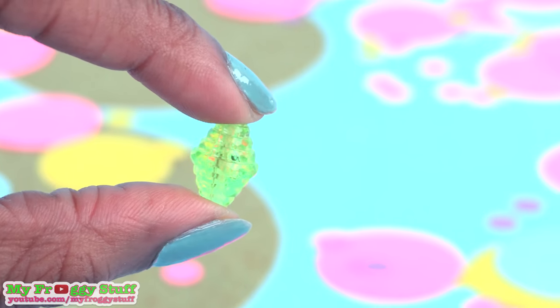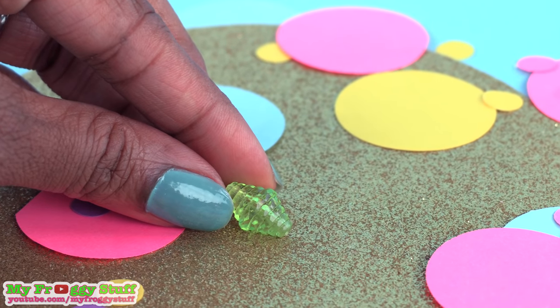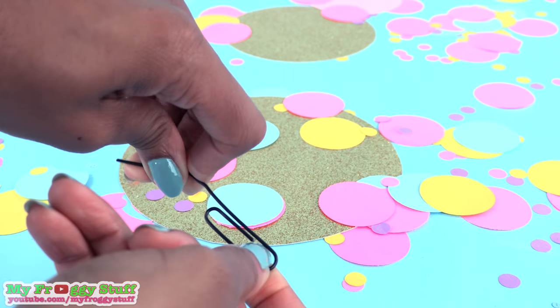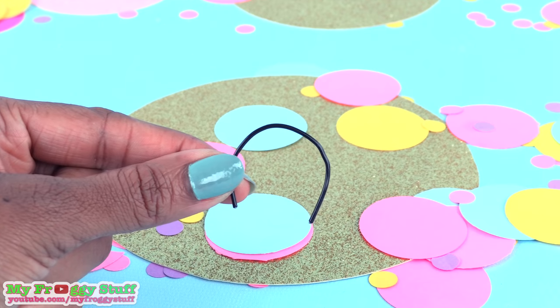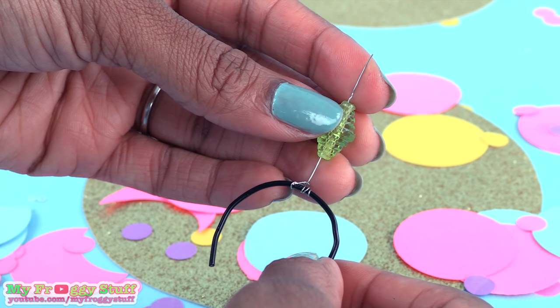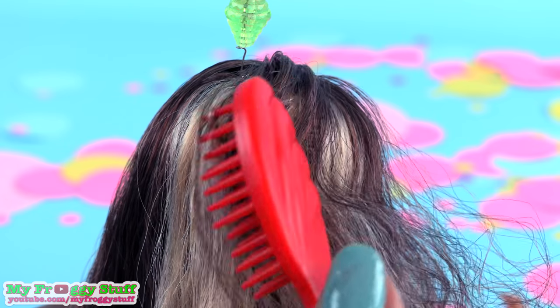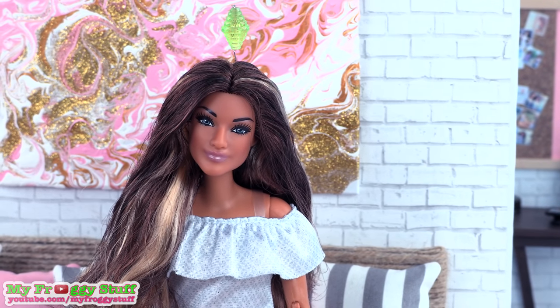Now, to look like a Sim, all they need is that little green crystal that hangs over their head — what is that called? A plum bob? I found these plastic green beads at the craft store. They're a little smaller than I want, but I think they'll work. Unfold a paper clip, bend it to the shape of the doll's head, and trim off the excess to make a headband. Wrap thin wire around the top of the headband and leave one end standing straight up. Place the bead on the wire and use a little touch of glue to hold it in place, to make a doll-sized plum bob headband that you can hide in their hair to turn your Made to Move WWE Superstar into a Sim.